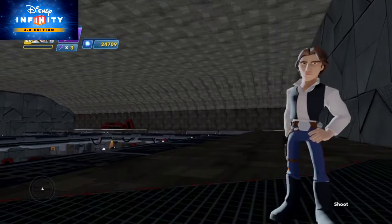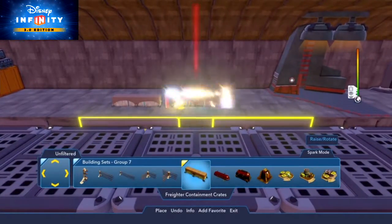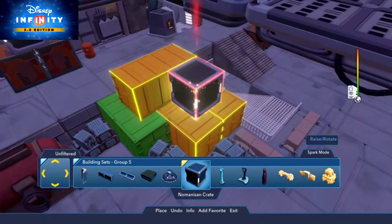Under Decorations, you'll find the kiln stack of crates and the old barrel. Under Building Sets Group 7, the freighter containment crates. Under Building Sets Group 5, try out the no-manacent crate.